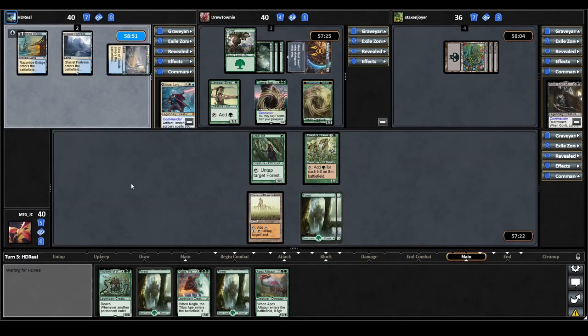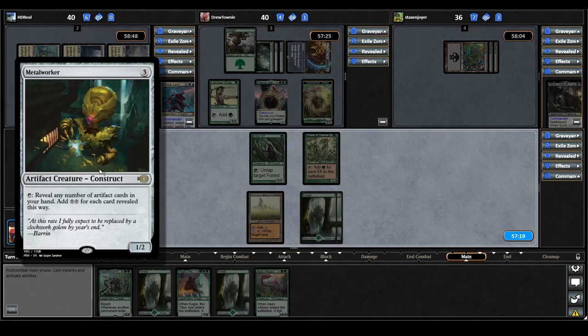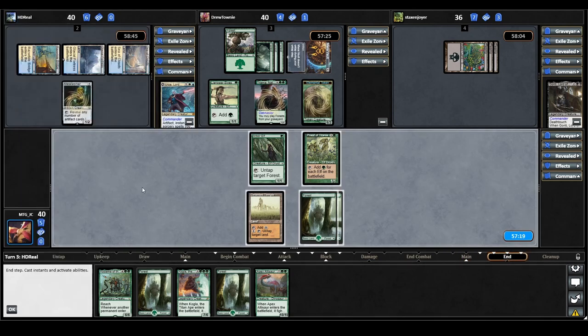Gonti plays a land and casts a Metalworker — tap it, reveal any number of artifact cards in hand, add two colorless for each card revealed. Metalworker is probably going to be one of the most dangerous mana accelerants in their deck, so we're going to have to keep our eye on them.